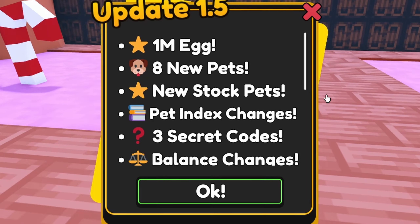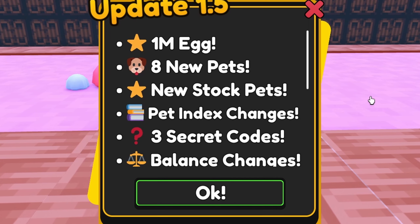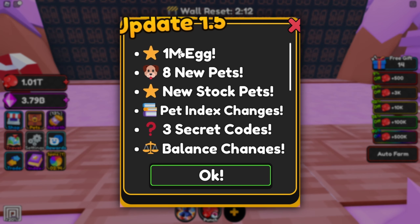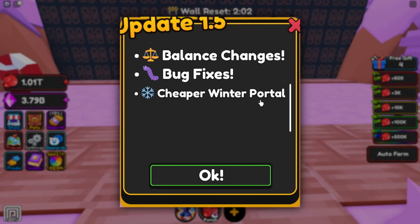I'm gonna be streaming this Friday signing pets on Pet Capsules. But anyways, it looks like we got brand new update 1.5, which has a 1 million exclusive event egg, 8 new pets, a new stock pet, pet index changes, 3 secret codes, balance changes, bug fixes, and a cheaper winter portal.